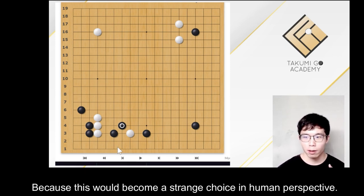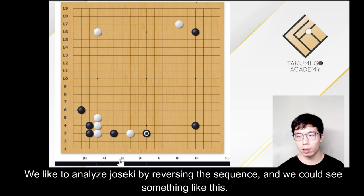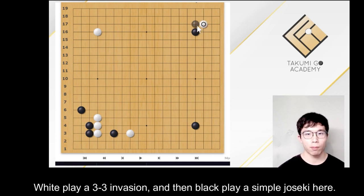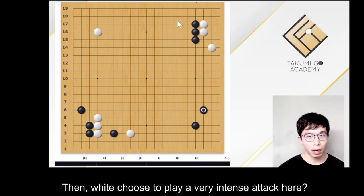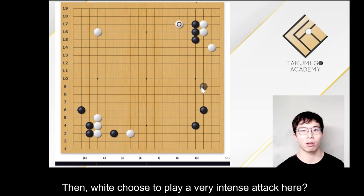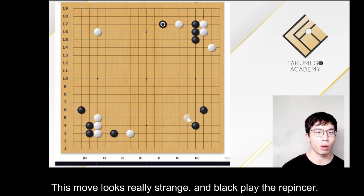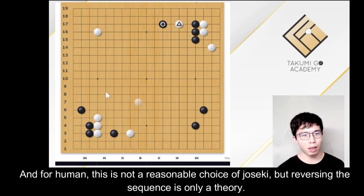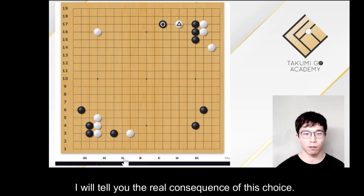Why? Because this would become a strange choice from a human perspective. We like to analyze joseki by reversing the sequence, and we could see something like this: white plays a 3-3 invasion, then black plays a simple joseki here, then white chooses to play a very intense attack here — this move looks really strange. These white stones look quite strange, and for humans this is not a reasonable joseki choice. But reversing the sequence is only a theory. I will tell you the real consequence of this choice.